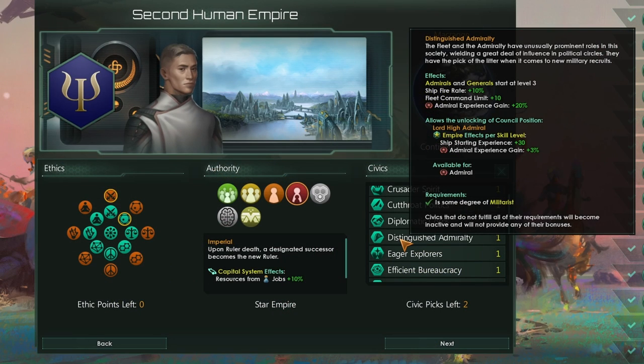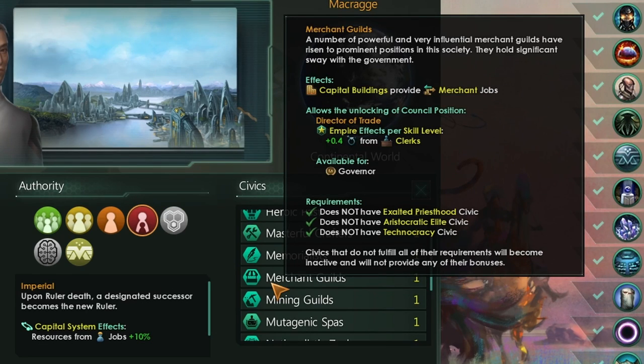Speaking of unique council positions, if you buy this DLC you'll also get a rework to all of your existing civics, because every civic now comes with a unique council position — which is actually quite a fundamental balance change. For example, Merchant Guilds now get a council position, the Director of Trade, which increases the base trade value from your clerks by +0.4 per skill level of that leader, for every clerk in the empire. This can allow you to get your base output of clerks, if you include traits, up to around 10 to 12 — which is pretty much on par with a merchant. That is really, really strong.